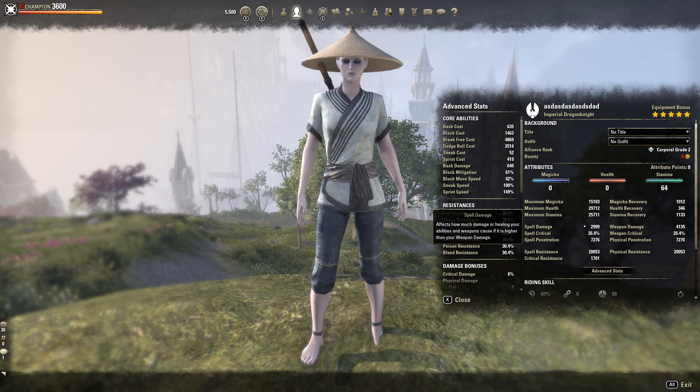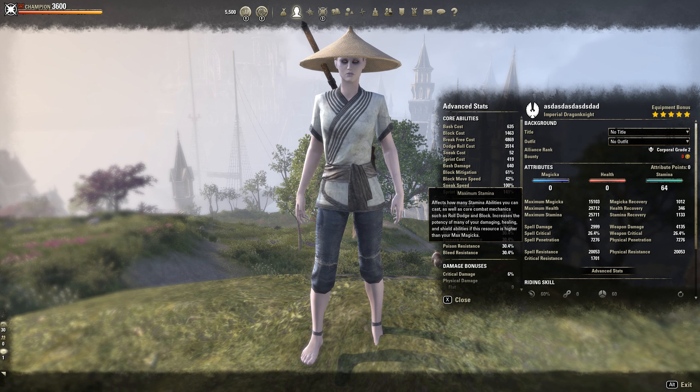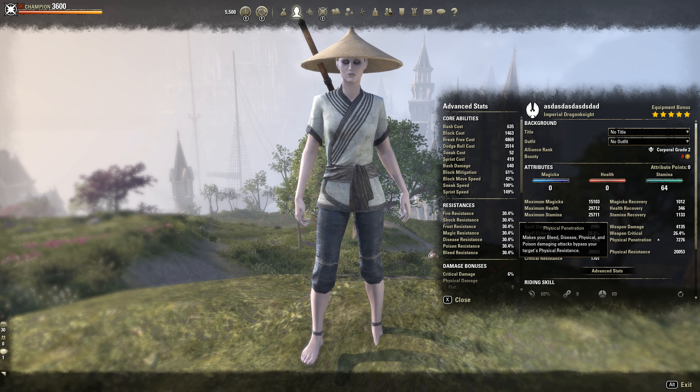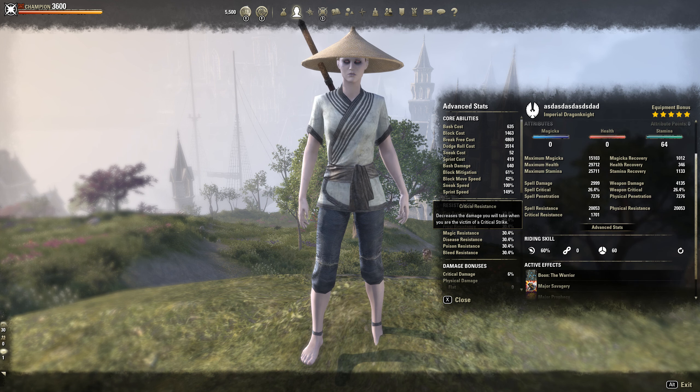What is going on guys, this is my Stamina Dragonite build for Firesong. We'll start by putting all our points into max stamina. We've got 30k health, 26k max stamina, 15k magicka, 1000 magicka recovery, 1100 stamina recovery, 4100 weapon damage and 26% crit, 7300% penetration, 20k resistances and 1800 crit resist.